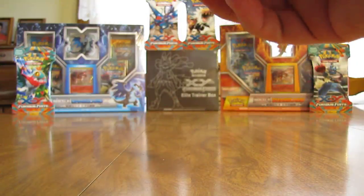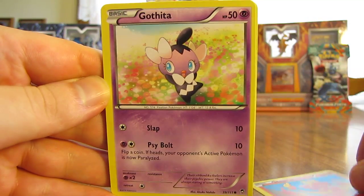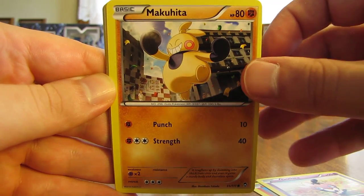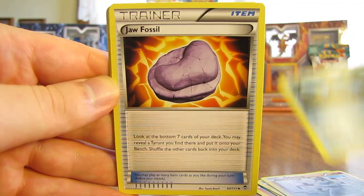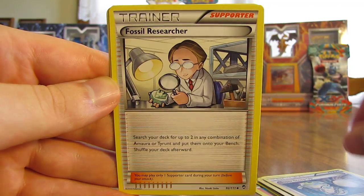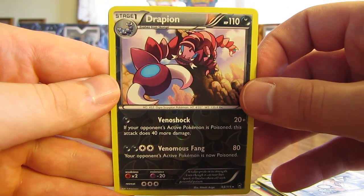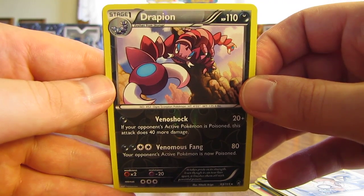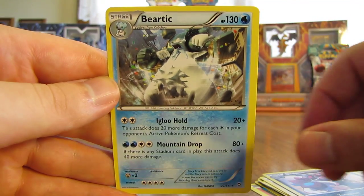Okay, Tyrantrum — last booster pack in this blister pack. We have a Magmar, Gathita, Makuhita, Machop, Cloncher, Jaw Fossil, Super Scoop Up, and Fossil Researcher. Reverse Holo is a Drapion, and that is a rare Reverse Holo — nice pull there. And the final card in this blister pack is a Beartek, a non-holo rare card.